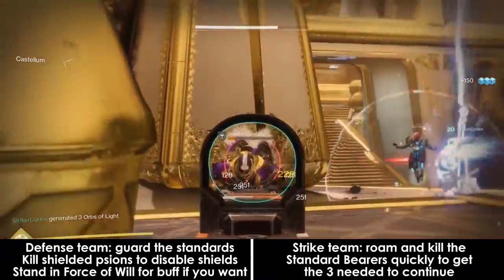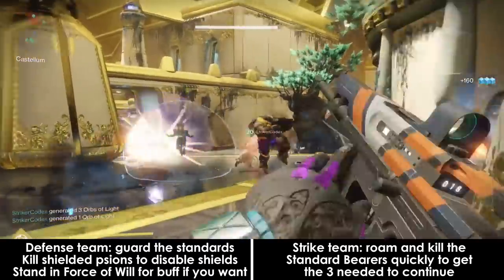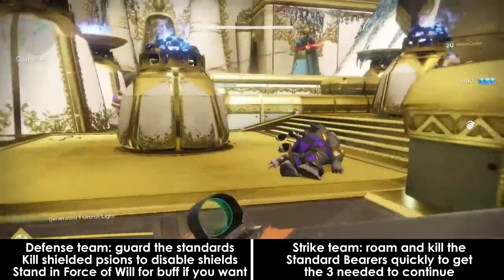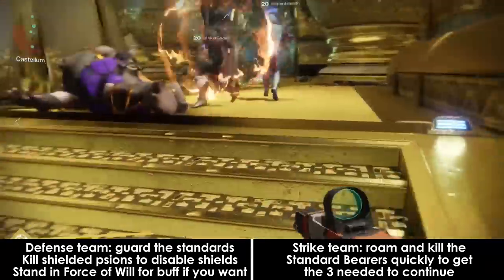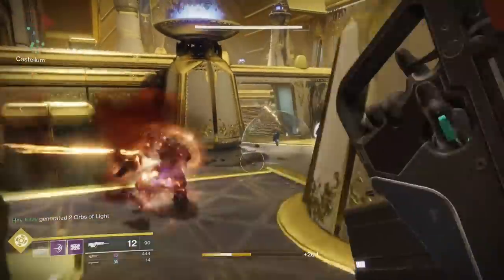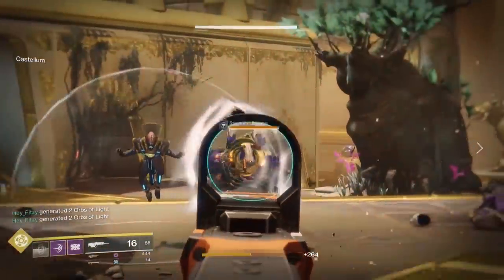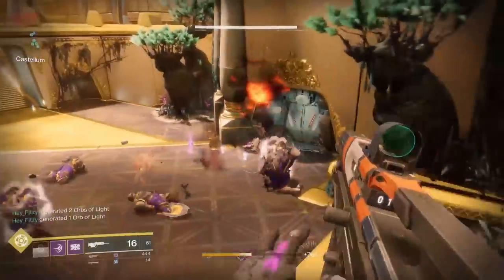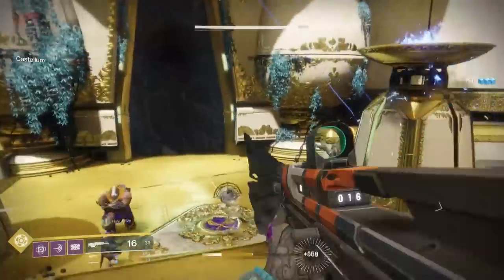Look out for shielded Scions during the encounter as well — you'll see a prompt: 'A counselor has appeared.' These Scions can give the Cabal that steal the standards an immunity shield. The Scions aren't hard to kill; you just need to run up and punch them in their shield, but you do need to find them quickly. Otherwise, it is a lot of killing Cabal, so be sure to chain supers together as often as possible.